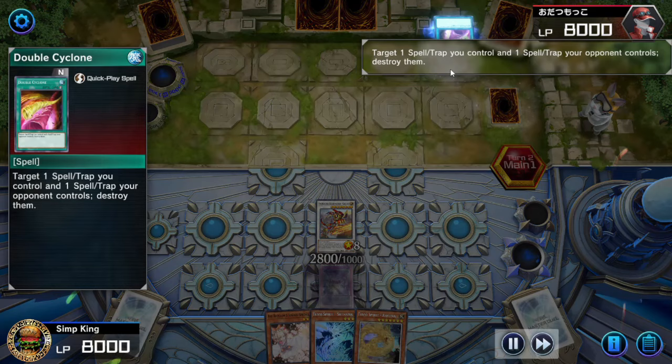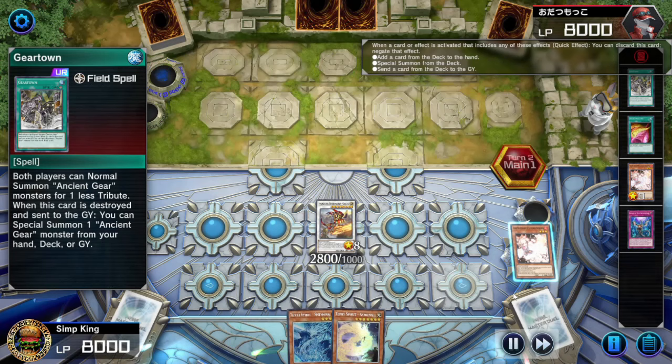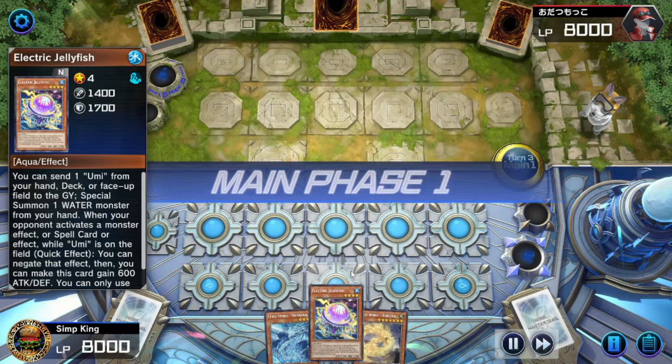Opponent firing off a double Cyclone, popping our back row and their set spell, which is a Gear Town. Haven't seen this since Duel Links — it's going to summon an Ancient Gear Monster from the deck. We are going to Ash Blossom that. No summoning from the deck for you; they just went negative two for no reason. Opponent fires off Lightning Storm. It is a top-deck world, but we drew some sweet cards.